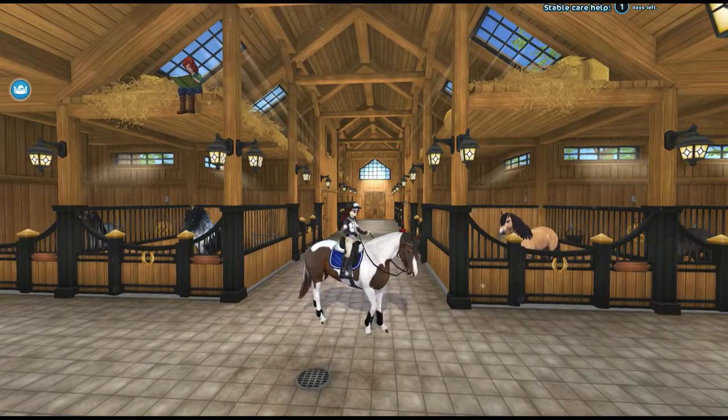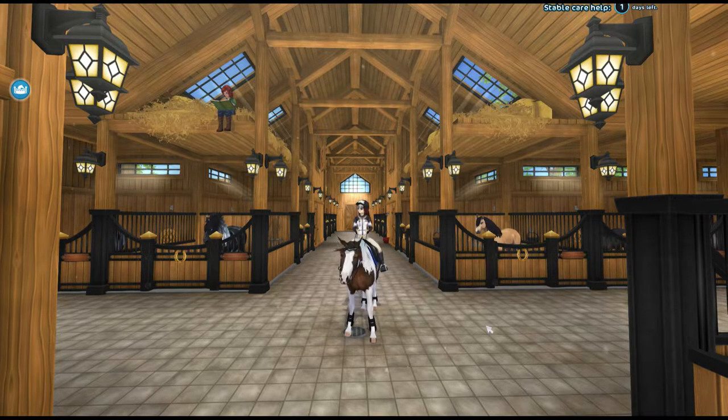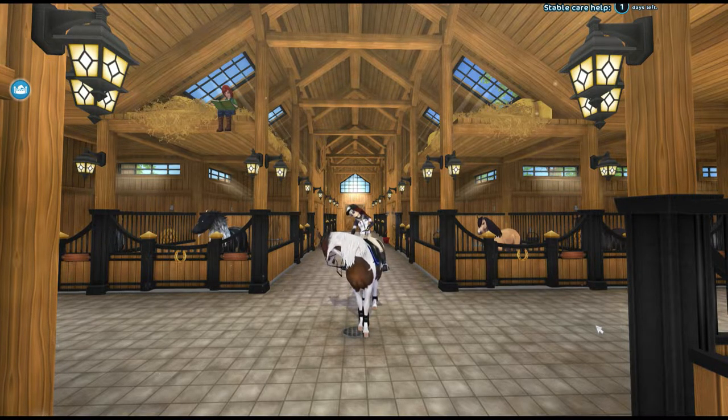I couldn't find anything in the Star Stable official about the App Horse or what it might look like. I have a feeling it might be a paint, but I'm really not sure. Just considering the colors we saw today — these were all the colors in the Star Stable release video. Out of a 5, maybe like a 3.5. I'm not a huge fan. Some of the shades were a little off-looking, the hooves were wrong, and two of them had green eyes.